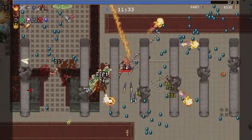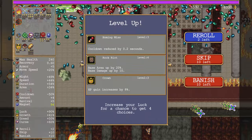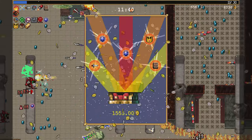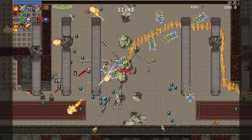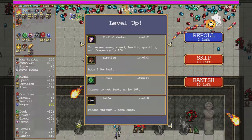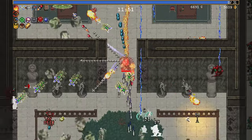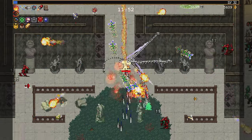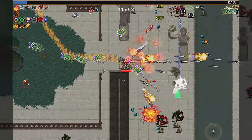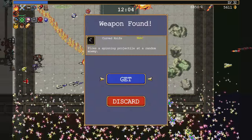Crown, level up! Another vacuum — the weapon's down here. I definitely want to fight the Atlantean. Missile is really low — no multi-stage missile for a bit. That is... some sort of scythe? Curve knife — fires a spinning projectile at a random enemy.